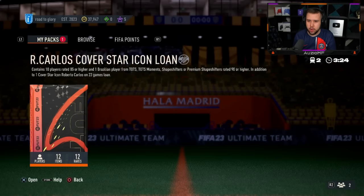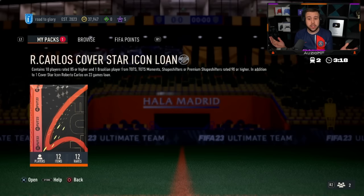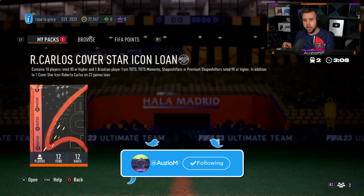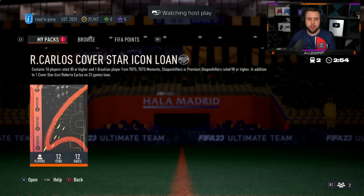He's got the free pack — it's a Roberto Carlos cover star icon loan, contains 10 players rated 84 or 85 or higher. So it's an 85 plus times 10 with one Brazilian player from Team of the Season, Team of the Season Moments, Shapeshifter or Premium Shapeshifter rated 90 or higher, plus a Roberto Carlos with 23 games loan — the cover star icon, not just the prime. So they gave everyone a free 85 plus times 10. Let's see if we get lucky.